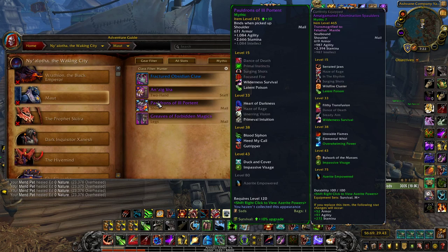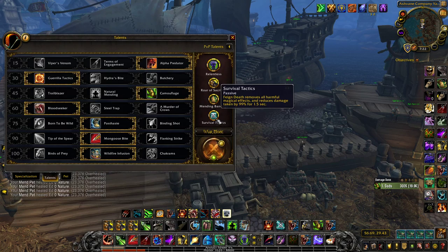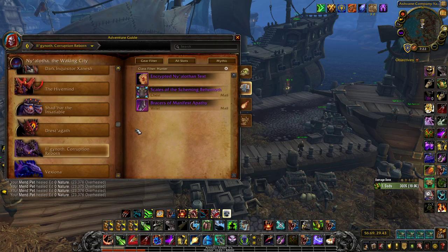For shoulders, use the Pauldrons of Ill Omen off Maut — you get Latent Poison, Primeval Intuition, and the Azerite trait Duck and Cover. Duck and Cover gives a 20k shield every time you Feign Death, but most importantly it reduces Feign Death's cooldown to 25 seconds. Combined with Survival Tactics, this synergy is just insanely good.